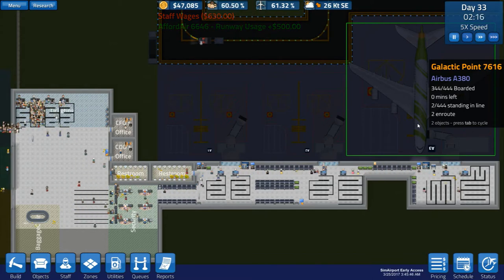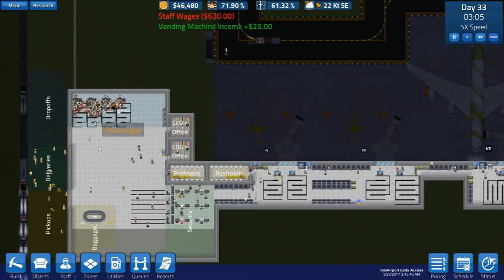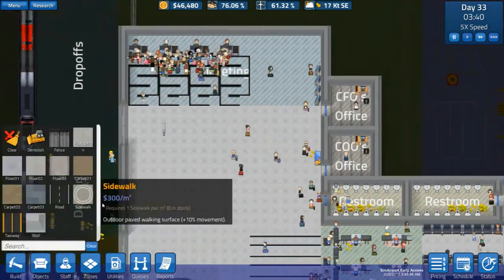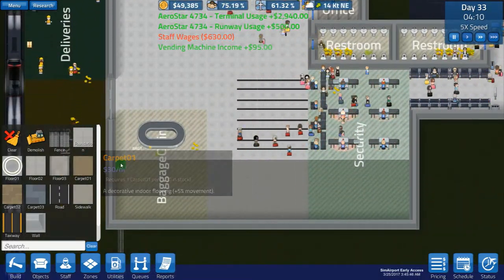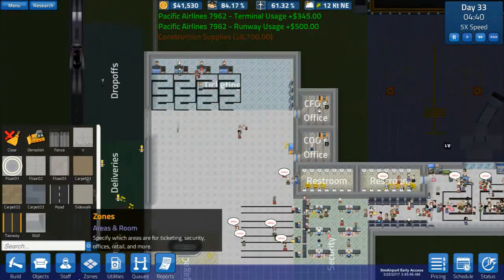Ticketing needs help. Now people are turning up for our morning flight and they're still sorting out. This one was kind of empty. We'll add another ticketing desk — the problem was ticketing, not security. We need to put some floor down. People didn't seem to go to the automatic machines much either.